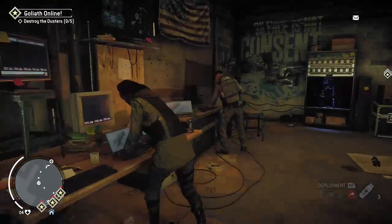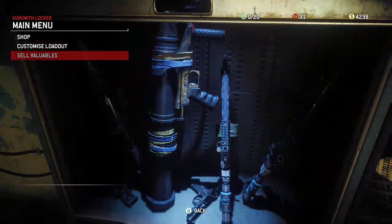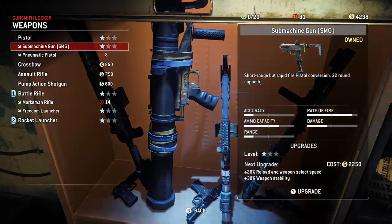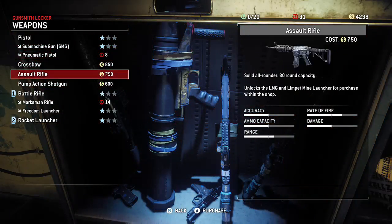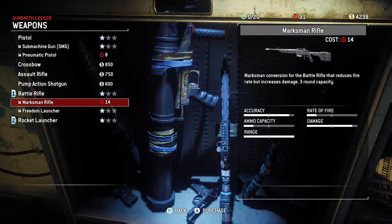They should have just made it where I could drive it, but it's better than nothing. So let's see weapons — 2000 for an upgrade. I'll never use the SMG. I'm thinking we get that assault rifle.